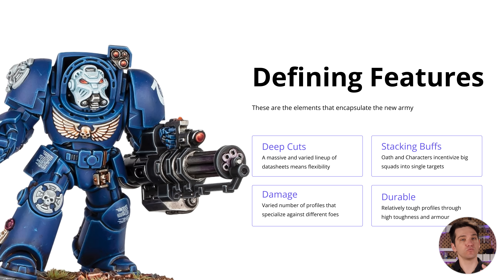Ultimately, this faction is relatively durable. They have a lot of high toughness, decent armor, and invulnerable saves on their profiles, making them difficult to remove. Let's take each of these four defining elements and break them down.